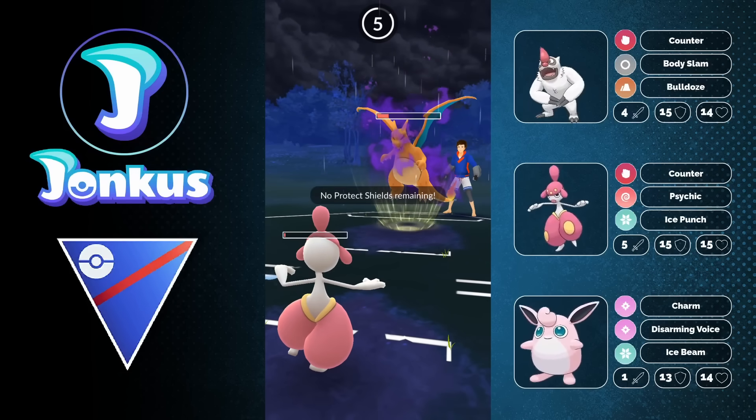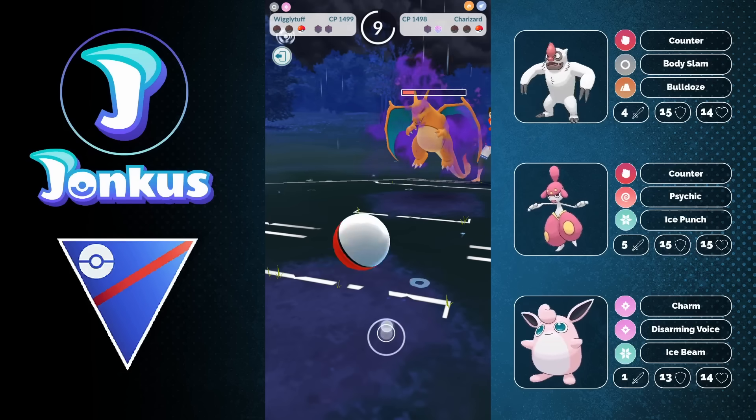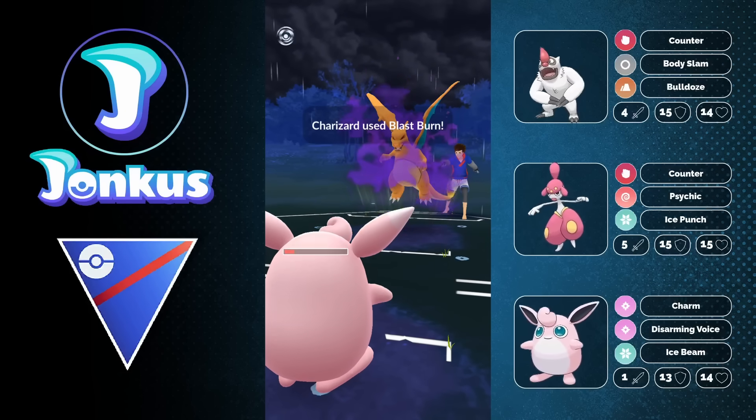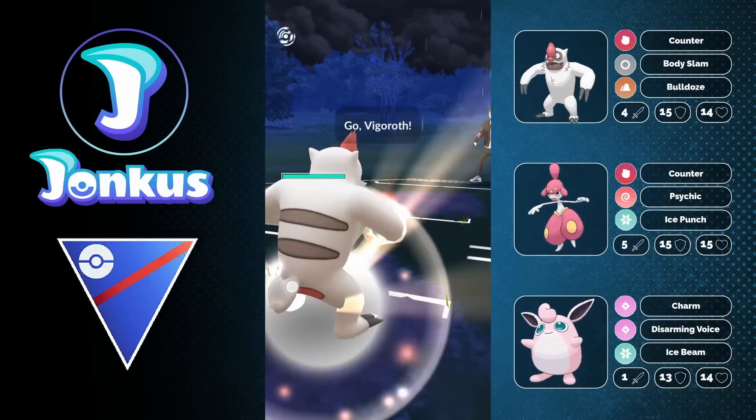I don't really see Charizard too often nowadays, also because Lanturn is still a thing, so I don't know how often you'll encounter Charizard. But here you're going to see already the devastating power of Charizard against this team. I'm not going to say this is not a weakness — this is definitely a weakness.